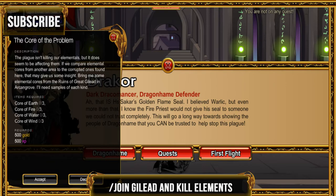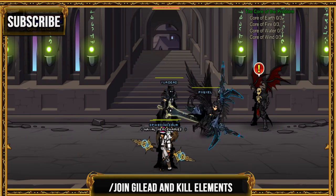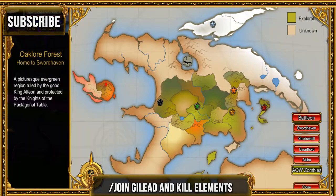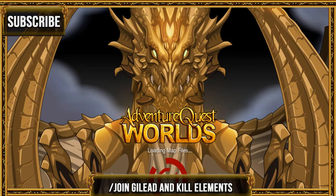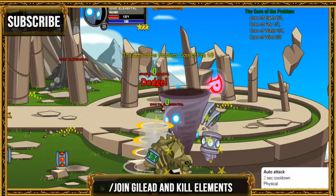For the next quest, go ahead and join The Lead — that's what he said — and kill three of the elements there: earth, wind, and fire. Then go ahead and turn it in to the guy in Dragon Hame.